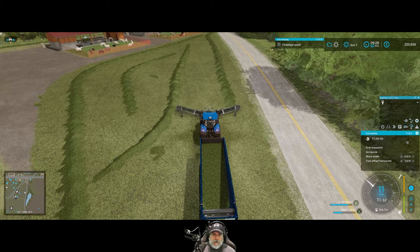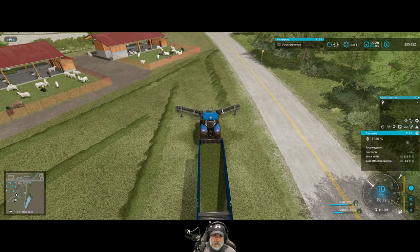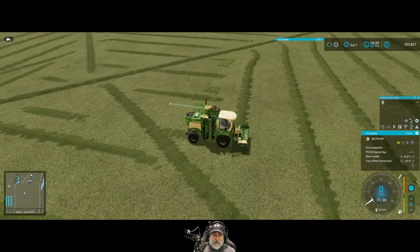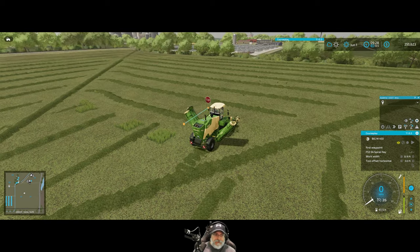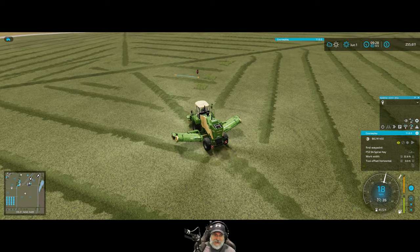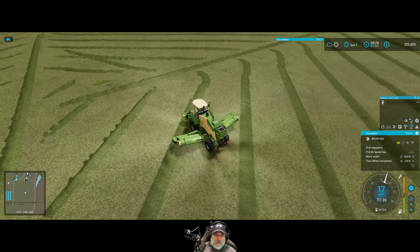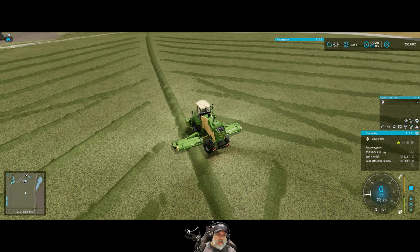Looks like our mower's done. We'll get to the end of this field, turn around, then go get the mower going on the next field. I might try 11 headlands next time. Another advantage of doing this spiral method is we have fewer little spots that get missed on the up-and-down passes. This is working out really well so far. He's probably dropping off another load - driving really fast. We missed a few little patches on the diagonal but that's fine, this one seems pretty good.